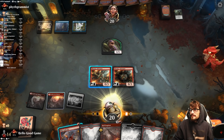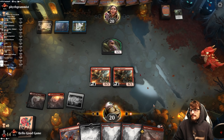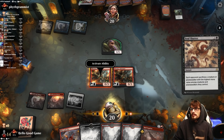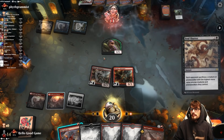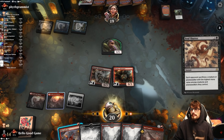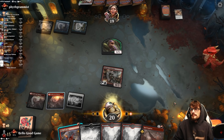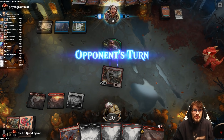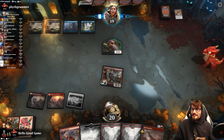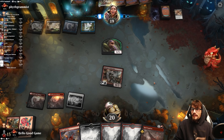We pass the turn — it's too much land. Until we beg for our seventh. We just had to respond. Aluren's Epiphany goes over.